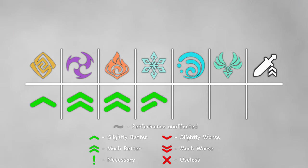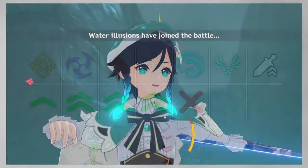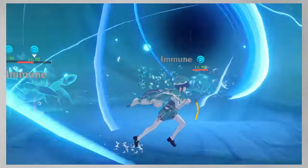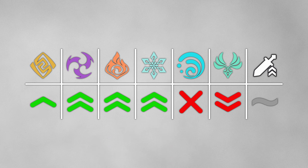As for other elements, you obviously don't want to bring Hydro because Mimics are immune to it, and Anemo will be much worse because you can't benefit from swirls nor from crowd control, which most Anemo characters are good at. Physical damage output is unaffected, but there are just much better options.